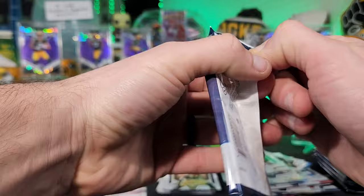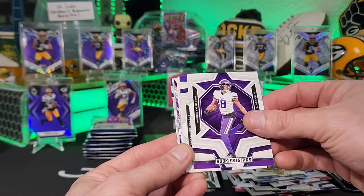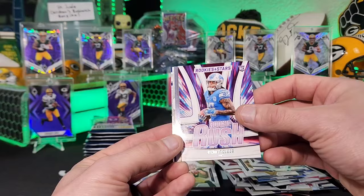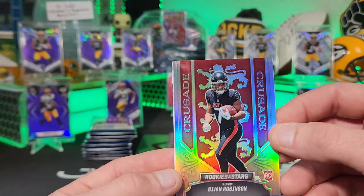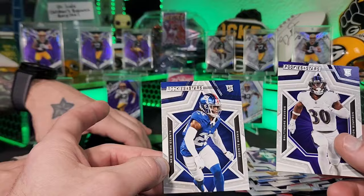Next pack: George Pickens, Justin Jefferson Jr., Odell Beckham Jr. — helmet card — Patrick Mahomes, Micah Parsons, Jameer Gibbs Rookie Rush. Then, look at this — absolutely gorgeous Crusades! They look really good this year. Last year had big wings but this year looks awesome. Another Bijan Thriller. Trenton Simpson and Deontay Banks for our rookies.